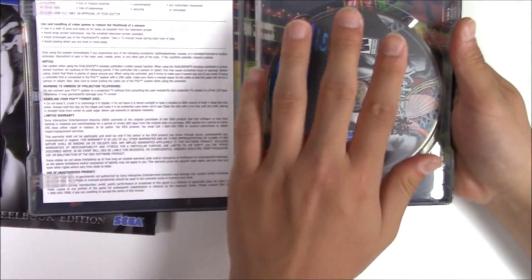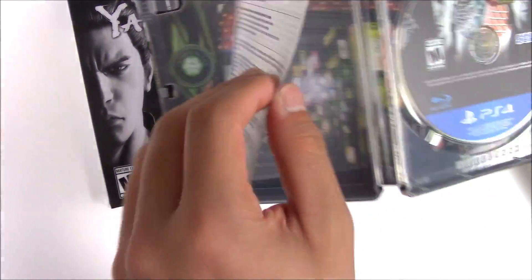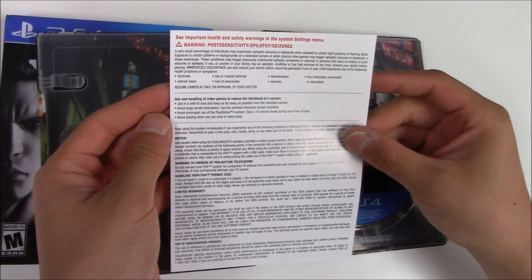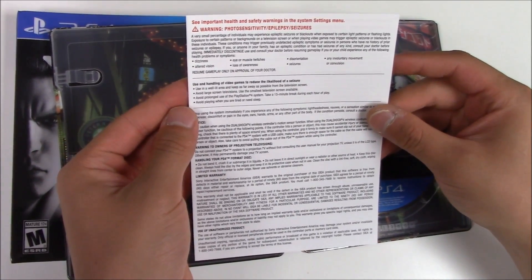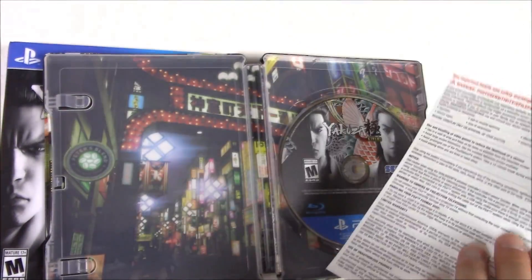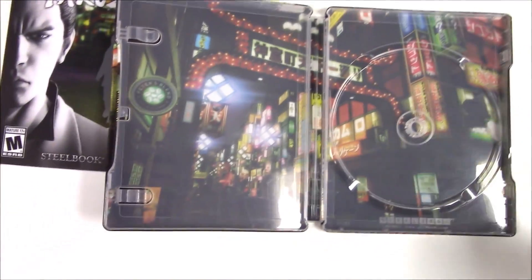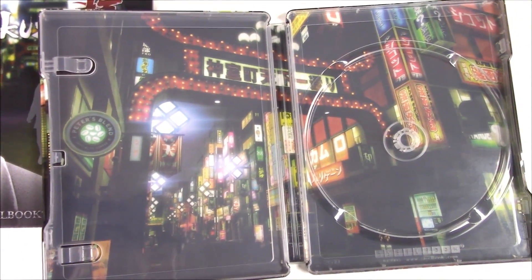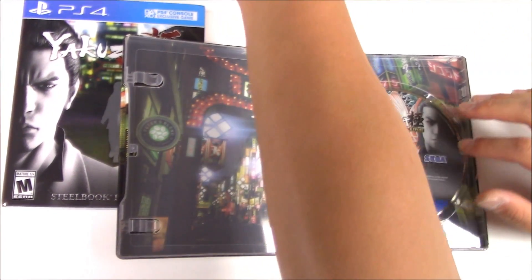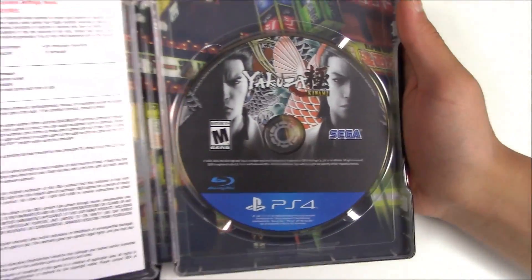You get a piece of paper and you get the game disc. It's going to be a single pager — you get the warnings: use and handling, notice, warning, handling, limited warranty, use of unauthorized product. Flip it around — same thing, translated. I'm going to leave this out so you guys can take a look at the background of this. Pop the disc back in, put the piece of paper back in, and now let's get a quick zoom in of the game disc.